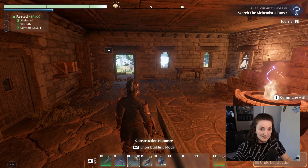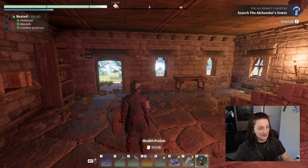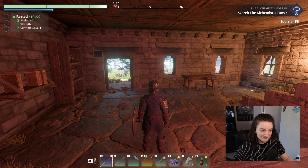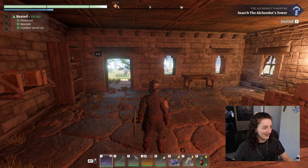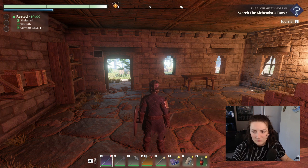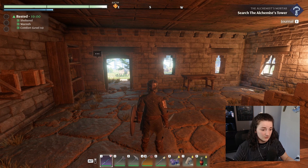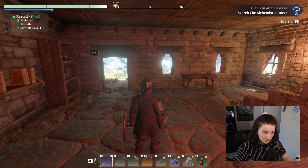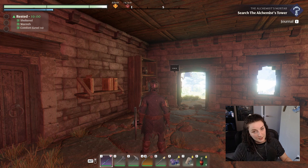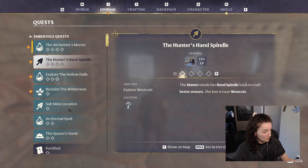Hey y'all, how's it going? Happy Wednesday - we're back with Enshrouded! I've been looking forward to getting back to this. I'm ready to do something other than look for ancient vaults. I'm ready to unlock some crafting stuff. I look a little bit pink - I didn't go on any exciting vacations, I simply sat outside for about 30 minutes at a two-year-old's birthday party.